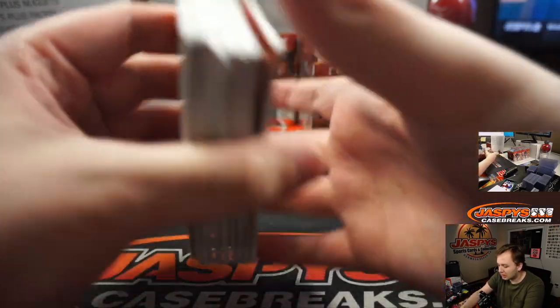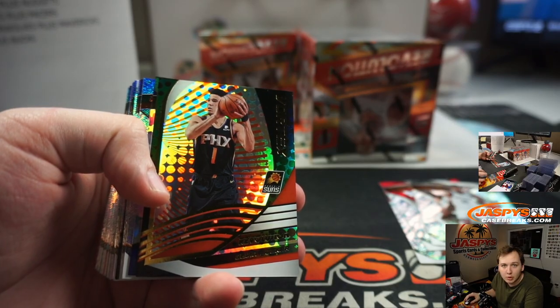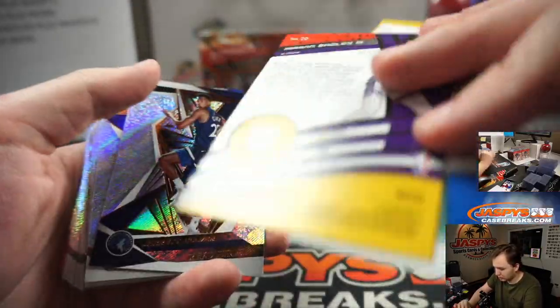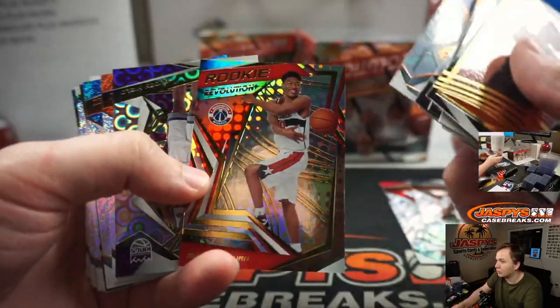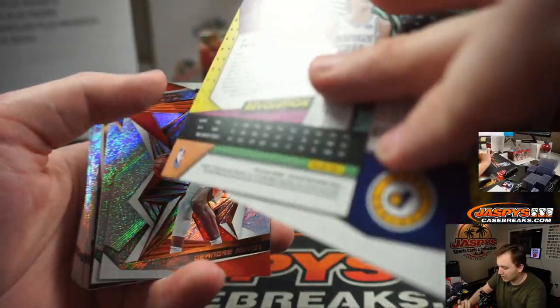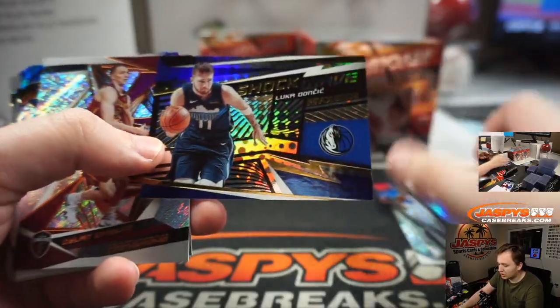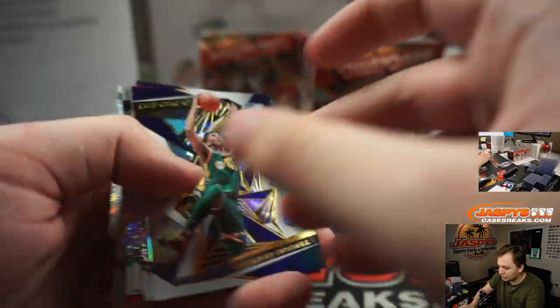First box — good luck. I think all cards ship in this one. So we have TJ Warren Astro, Culver, there's a Rui, Buddy Heald Groove. There's a Luka Doncic Shockwave insert, second year. Dylan Windler Groove, Astro Donovan Mitchell. Number 149, Ty Jerome.